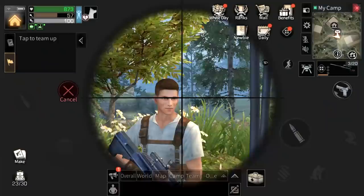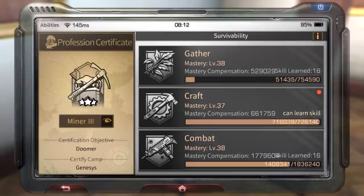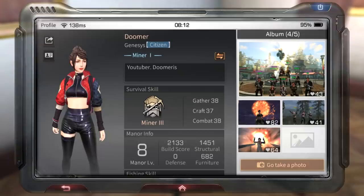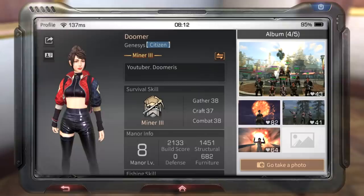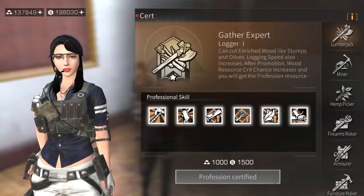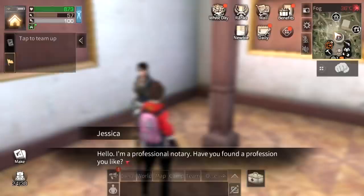A profession can be chosen at level 10 gathering, upgraded to level 2 at level 20 gathering, and maximized at level 30 gathering. When you get a profession you'll be called Miner 1, then at gathering 10 you upgrade to Miner 2, and then Miner 3 at the next upgrade.